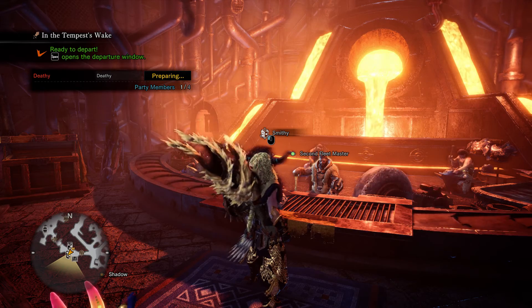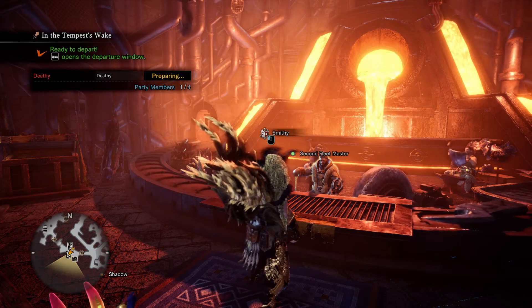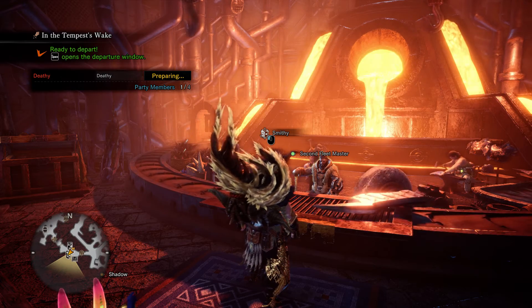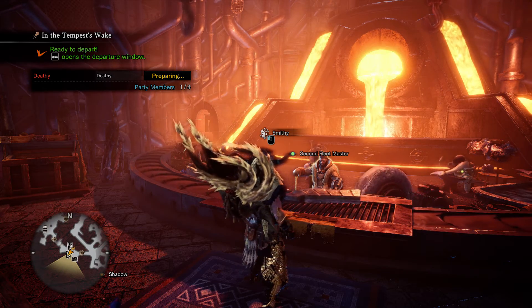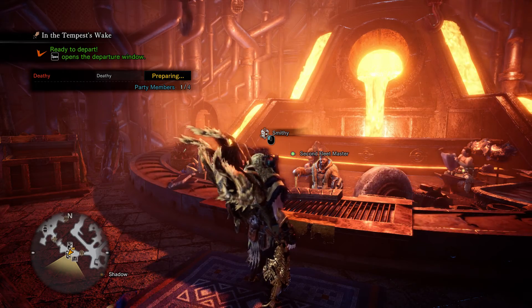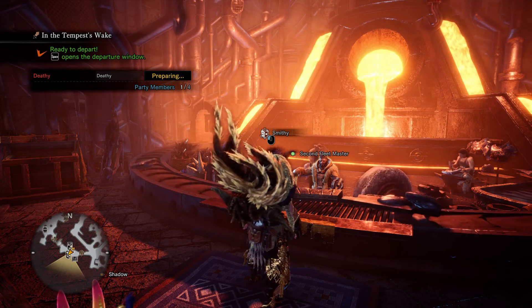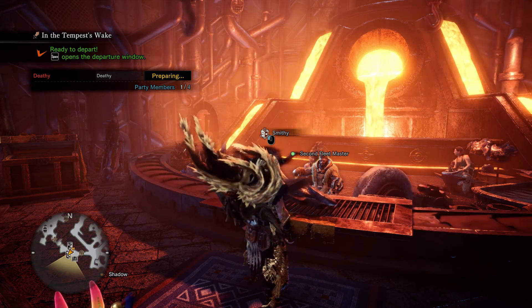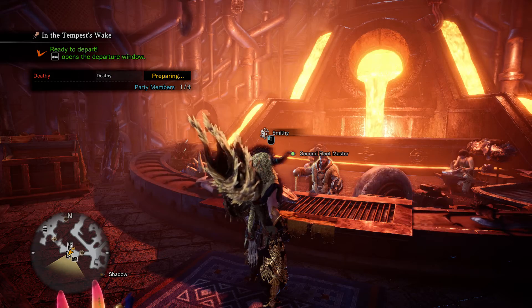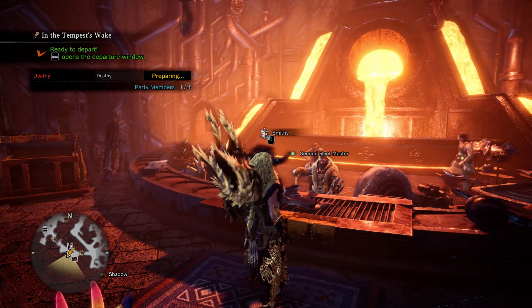I'll give a heads up — this build is going to require some Kushala parts. If you don't have Kushala parts you might need to farm it a bit. I would say do master rank investigations, and probably at least two runs will get you all the material you need, that's with a tail break and everything.